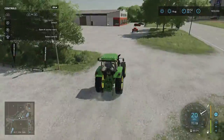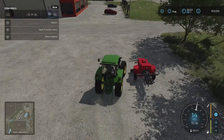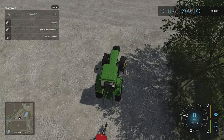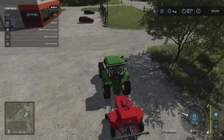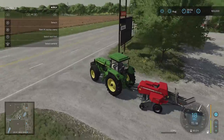There we go, there is my little baling machine. I've got to get the tractor to come in front of it and reverse — a bit more, a bit more, there we go. Press A to attach and we are good to go. Now we've got to drive this back.